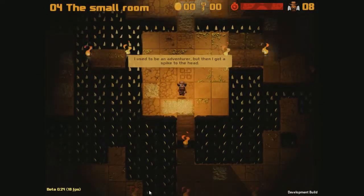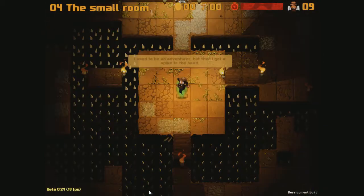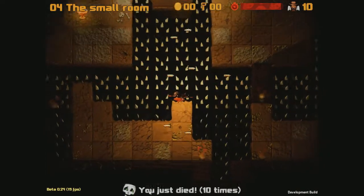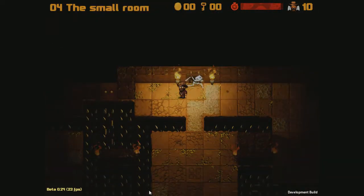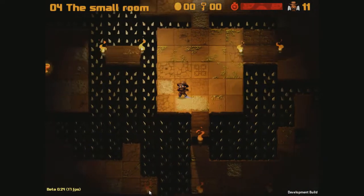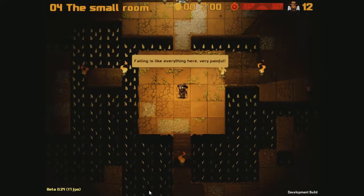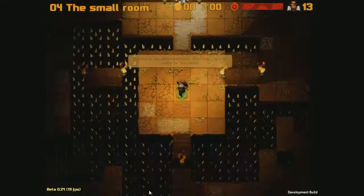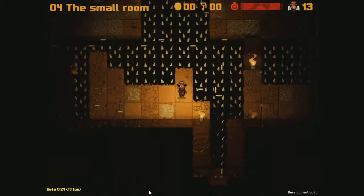Ah, man. Frickin' spiderweb. I know that this is possible. I wonder if I can... I can't get over that way. That skeleton's getting me killed. This is taxing, but this level can be beaten. They put that spiderweb there because they know that people are going to get through it this way.